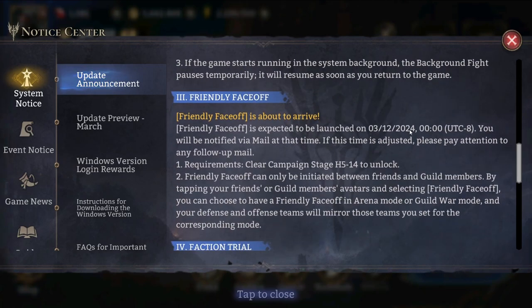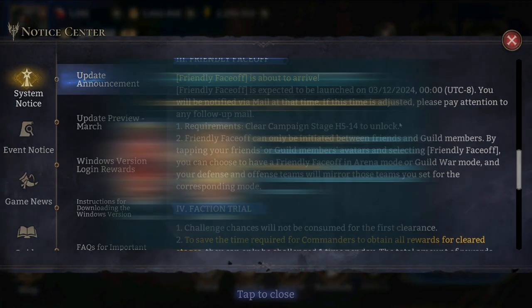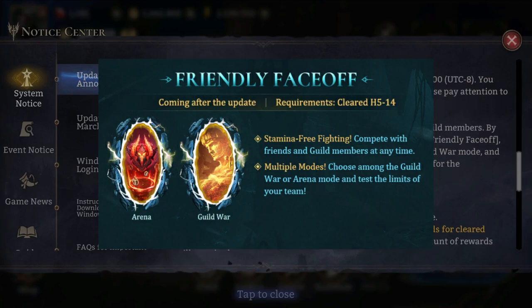The third one is Friendly Face Off. This is a really interesting one. Friendly Face Off is expected to be launched on the 12th of March and we will be notified. The requirements are to clear campaign stage Hard 5-14 to unlock — a bit higher requirement, so very new players won't be able to do it right away. Friendly Face Off can only be initiated between friends and guild members.